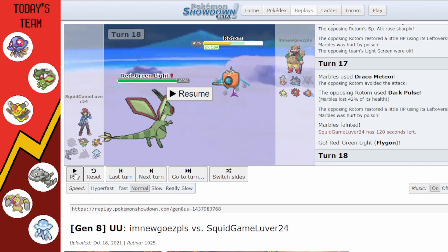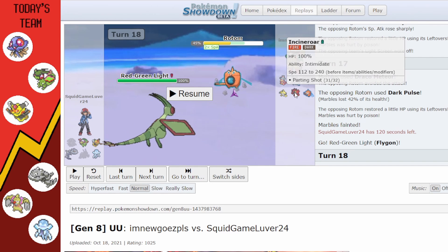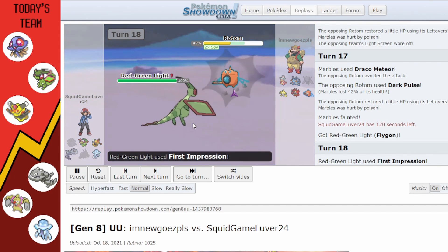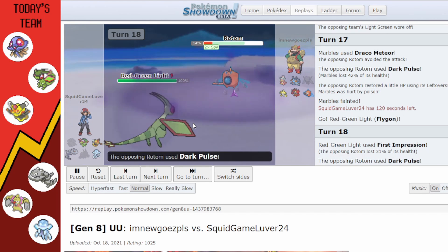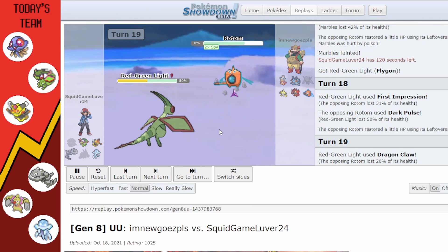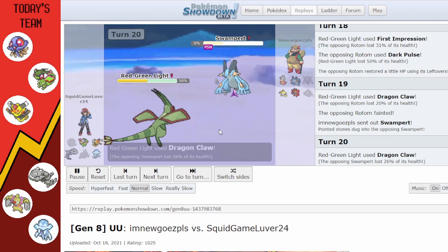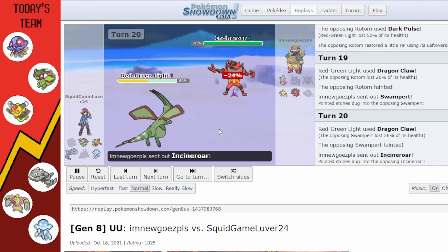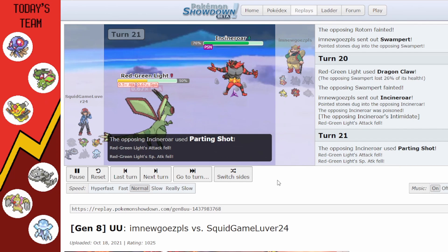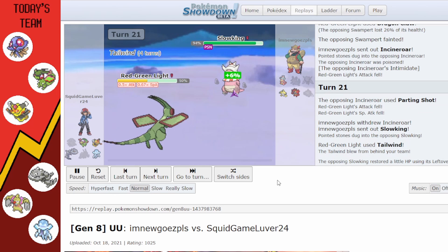We miss our second Draco Meteor but it probably would have just healed back with Leftovers. At this point we've got four mons left and they can just switch between Incineroar and Slowking endlessly. But then Flygon comes in and gets First Impression off on Rotom — doesn't get the kill — then Dark Holes. Flygon puts in work getting rid of Rotom and Swampert before Incineroar comes back with Intimidate and Parting Shot.